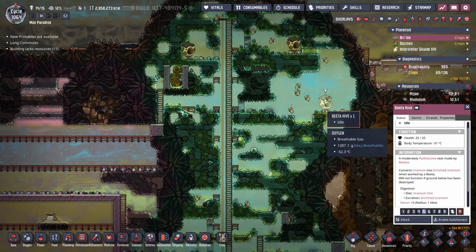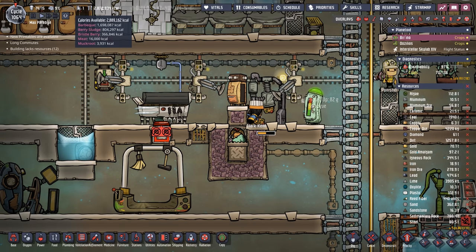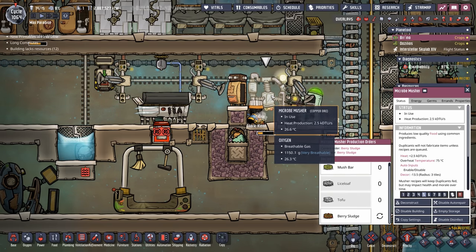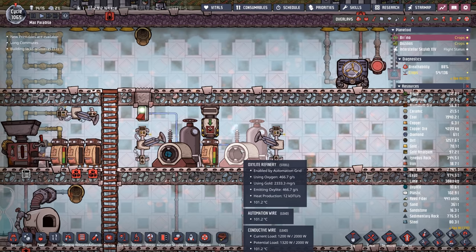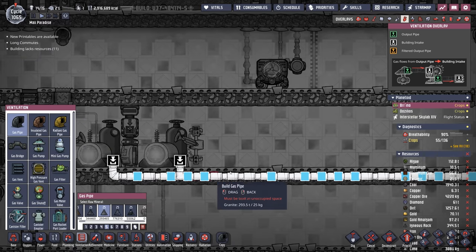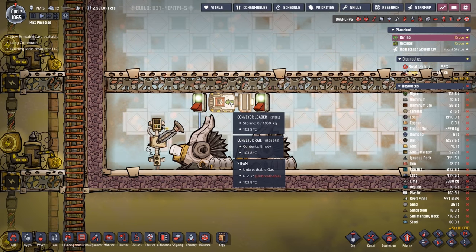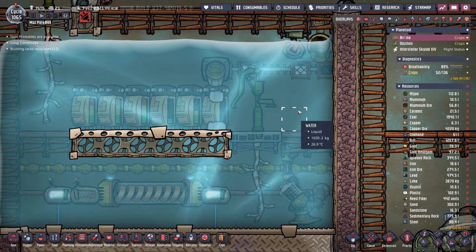Enriched uranium production is back in full bore. Our sleet wheat and berry sludge production is going great — we have 800,000 calories of berry sludge. Once we get to a million, I'll probably turn berry sludge off and maybe turn some wonderful frost buns on, because then you could do frost buns and gristleberry for what it costs to do just berry sludge. We also completed our oxalite production — we have over 10 tons of oxalite now and these things aren't going to turn off for quite some time. Thanks to our gold volcanoes, we have more gold than we know what to do with. Our plastic production is tied in with the same conveyor rail as our oxalite, so our plastic follows the shipping rails, and when we throw it into any sort of rockets, we don't have anything to worry about. For the first time in a long time, I can say our colony is going ridiculously smooth. I wonder what's going to break next.